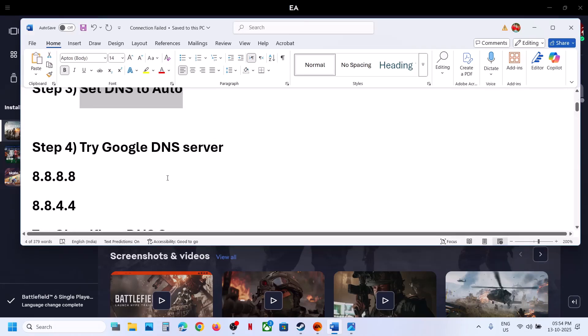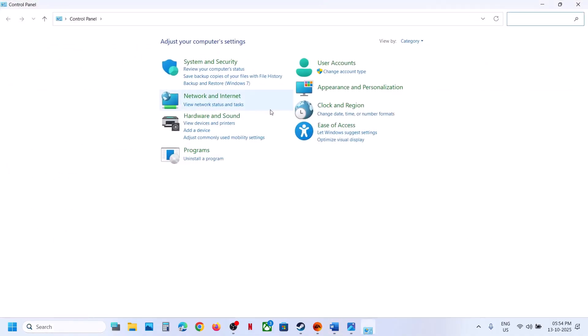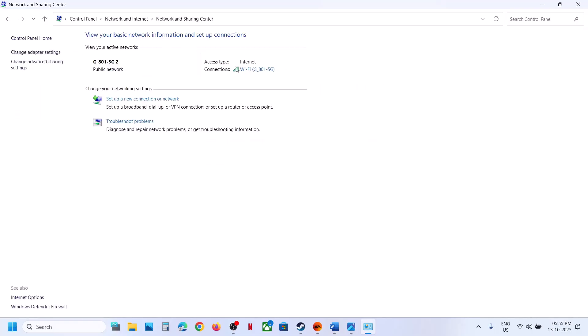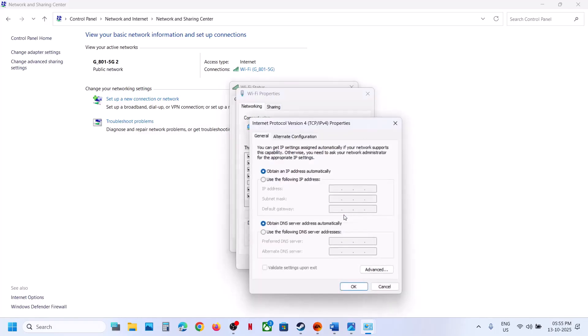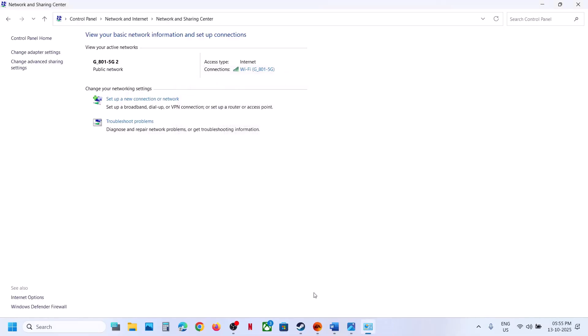Next, try Google DNS server. Type Control Panel in the Windows search box and open it. Go to Network and Internet, then Network and Sharing Center. Click on your internet connection and then click on Properties. Select Internet Protocol Version 4 (TCP/IPv4) and click Properties. Click on 'Use the following DNS server addresses' and type in 8.8.8.8; for the alternate, type 8.8.4.4. Put a check on 'Validate settings upon exit', click OK, close this, and then relaunch the game and check.